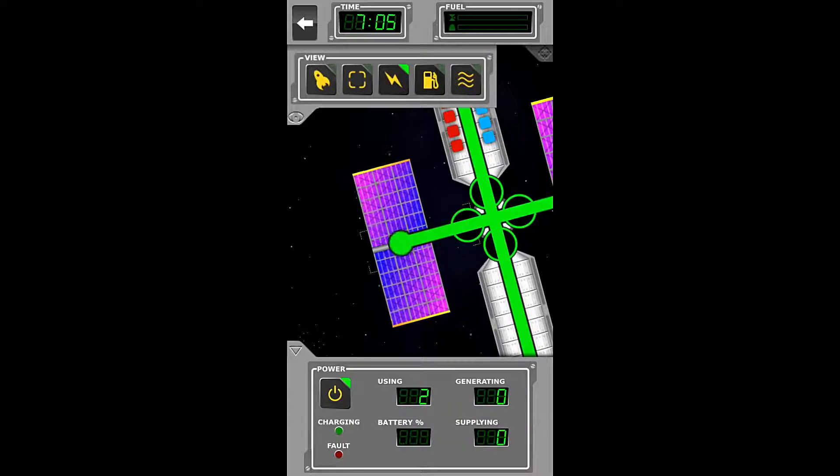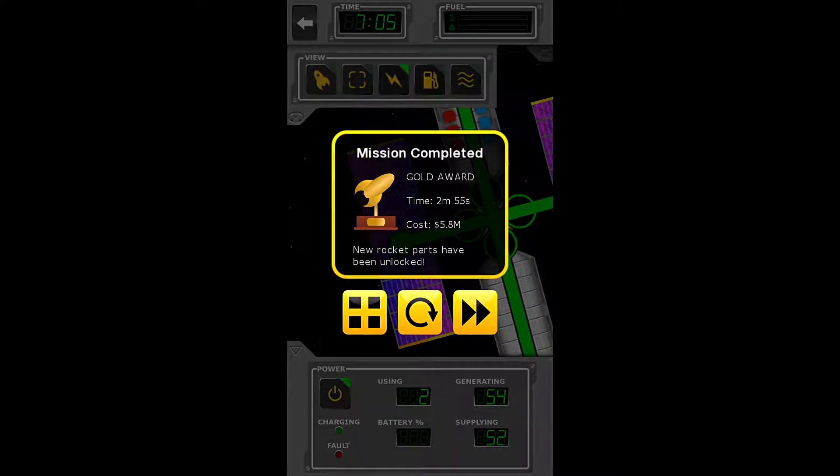There we are. We have the gold award — two minutes, 55 seconds, with a cost of $5.8 million. All right everybody, thank you so much for watching. My name is Zira, and this is the Nocturnal Gaming Network. Have a wonderful night. Thank you.